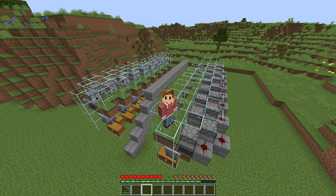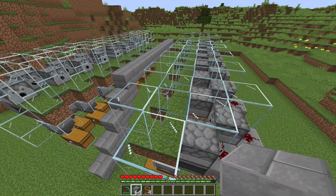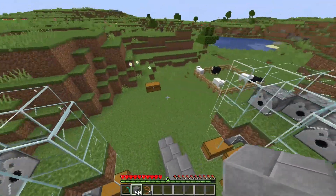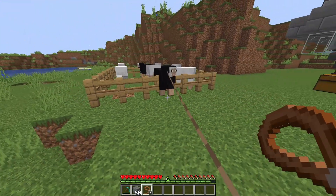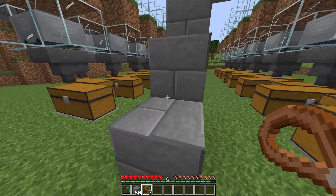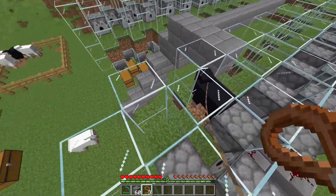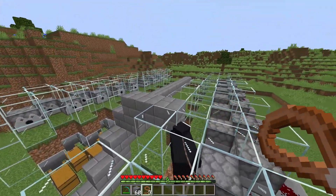Now we need to bring the sheep to the farm and lead them into these holes that we have made. Come to this bridge right here and make another path to the farm. Go to your farm that you already made with the sheep, grab one of them, bring it out and close that one so no one disappears. Lead the sheep to the hole just like that. Put one sheep in each chamber — go and grab another one and bring them to each chamber.